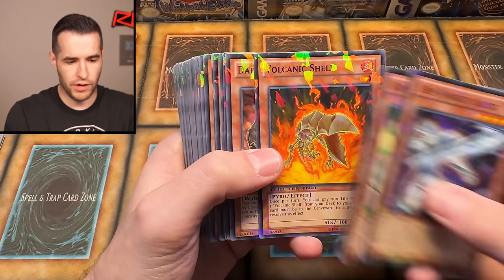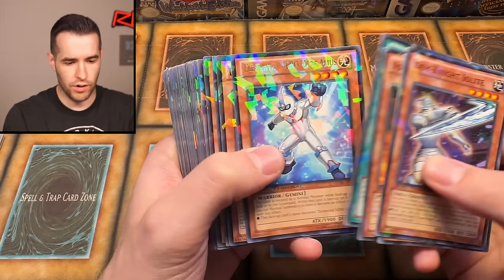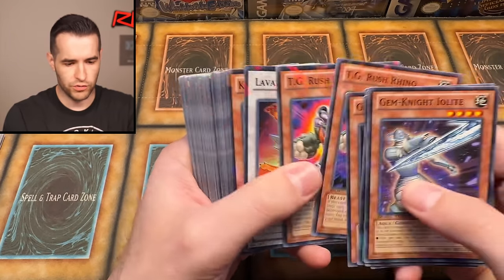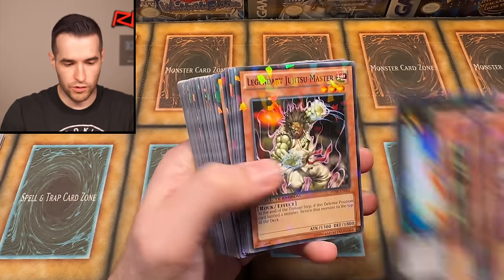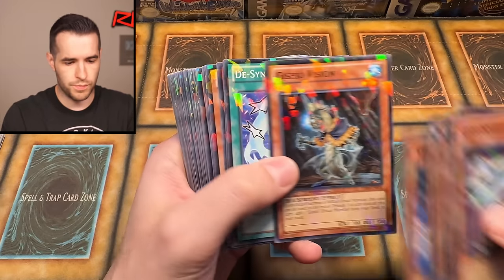Another Amelia, Volcanic Shell, Dark Grepher, Gemknight Amethyst — super rare. De-Synchro, Neos, Buster Blader, Gishki Vision. Vylon Rush Rhino, Vol Vol Dragon, Vylon Stigma, Particle Fusion, Daigusto Phoenix, Legendary Jiu-Jitsu Master, Gravekeeper Spy.